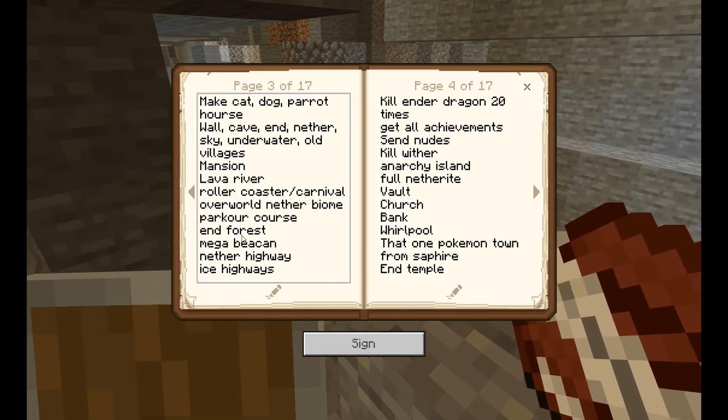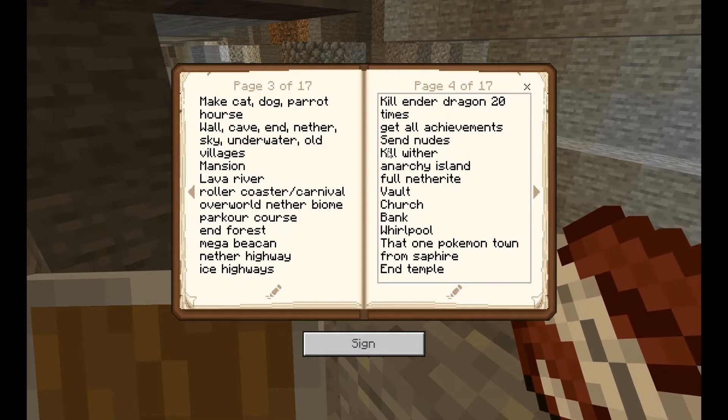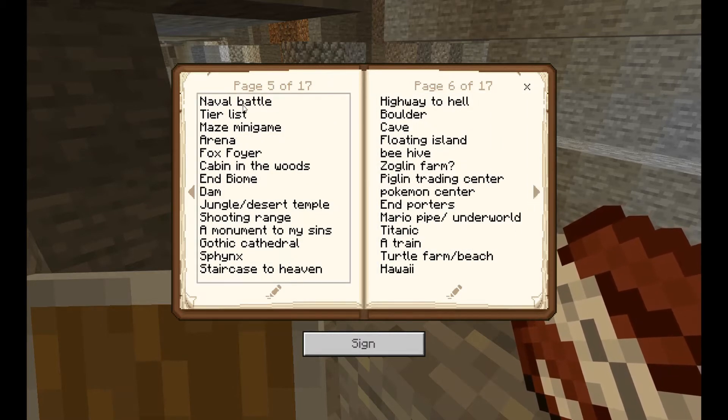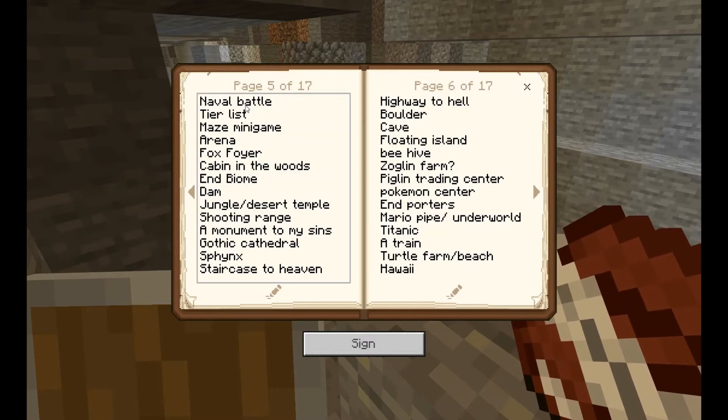An End fortress — that would be sick. Mega beacon also sick. Getting all achievements — I'll dedicate its own episode to that; basically I'm going to get all of them in one episode even though I already have about half. I need to kill the Wither eventually. I also like pirates — the mythology, the aesthetic, the games they've spawned are all amazing — so why not make a pirate ship battle?